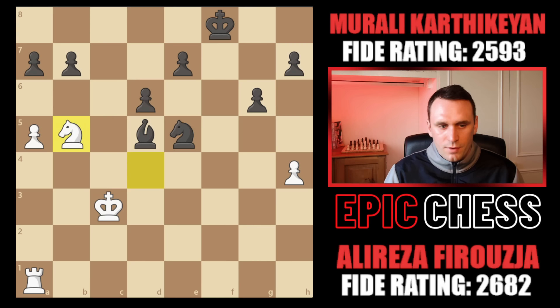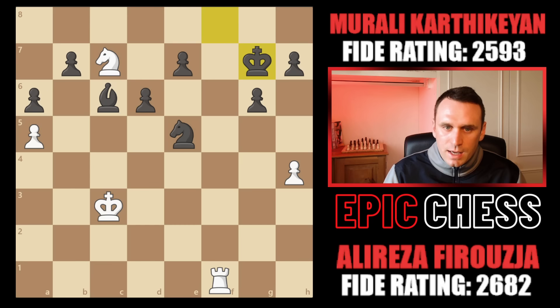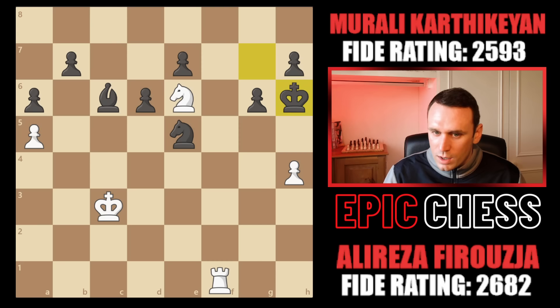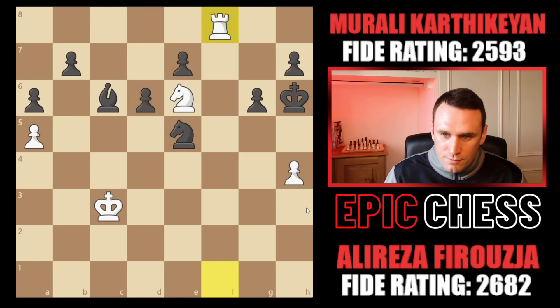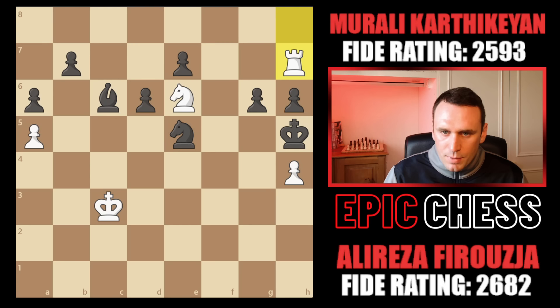He hit the bishop, it dropped back, and now he gets some checks in. The king came to g7, knight e6, but it finds a hiding place on h6. What can Alireza stir up? We know what he's like, especially in these scrambly positions. Rook f8 played — the invasion happens, king h5, rook h8 hit the pawn, it came to h6. He could have tried knight g7 check, he plays this one, nudging up, black takes. Alireza could have captured this one but prefers to take here, getting rid of one of those connected passed pawns on the king side.